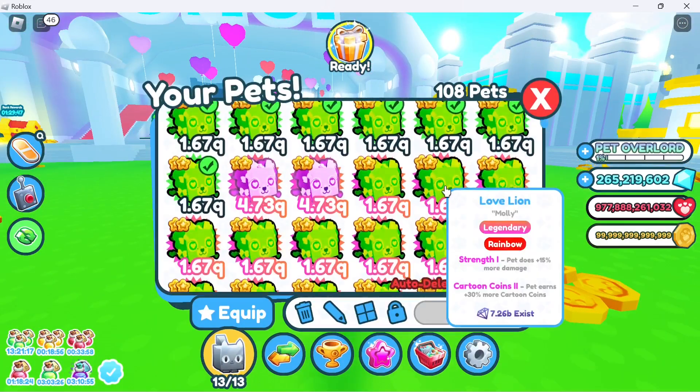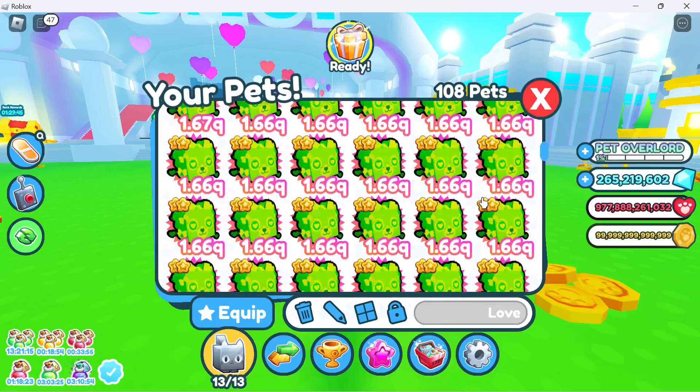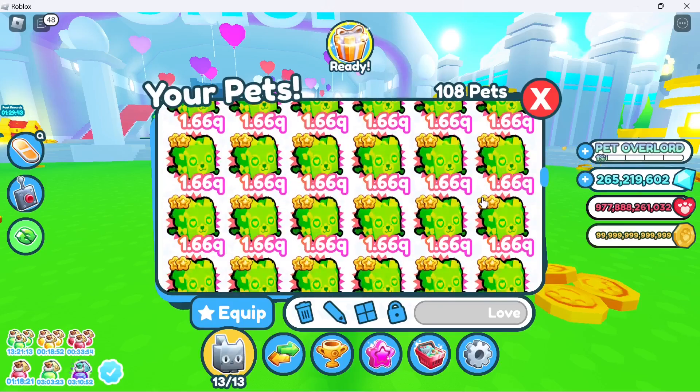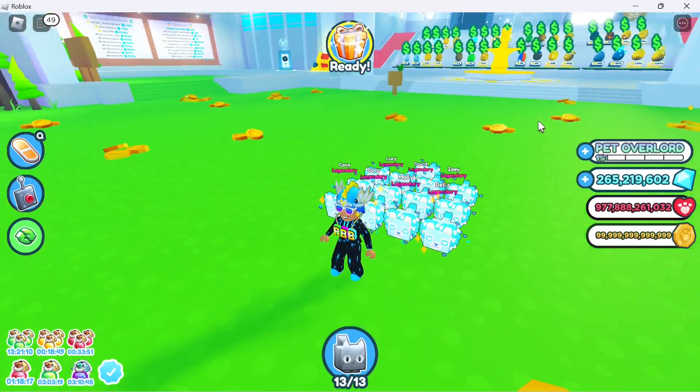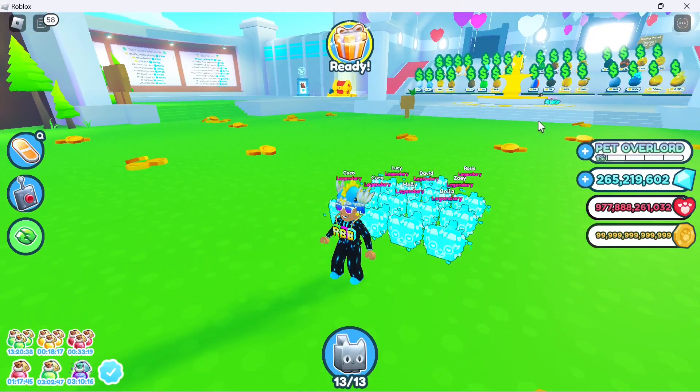I've got an inventory full of Rainbow Love Lions and you're going to want a lot of them because we're going to be selling them in bulk. For those of you who are economic and business experts, generally if you have more of something the value is typically lower, and if you have less the value is typically higher. In this case we can sell at a lower price but sell in bulk.